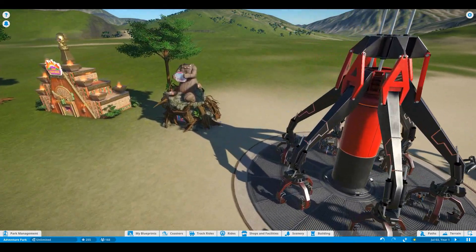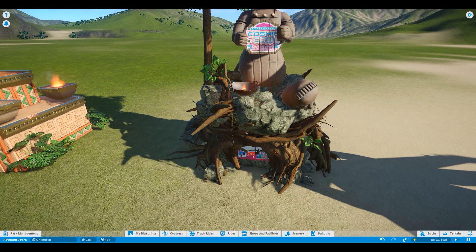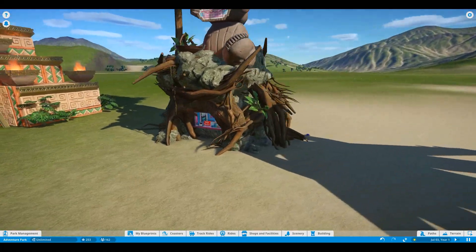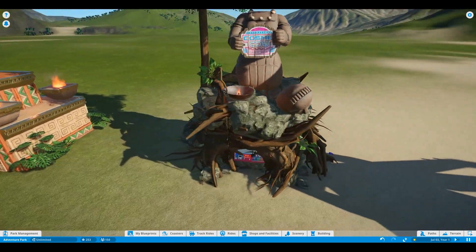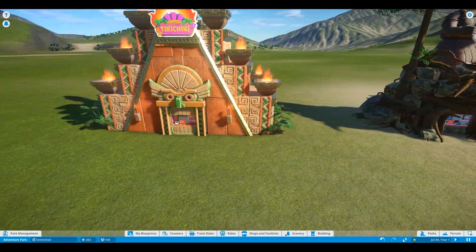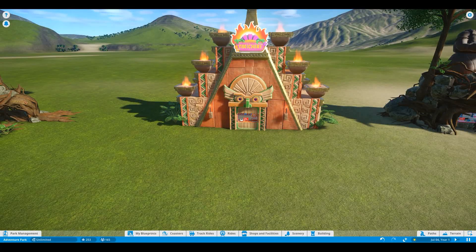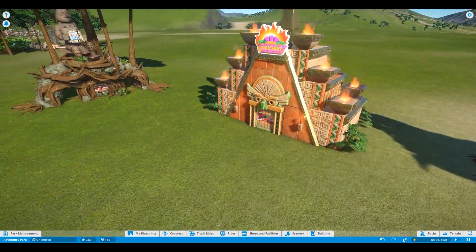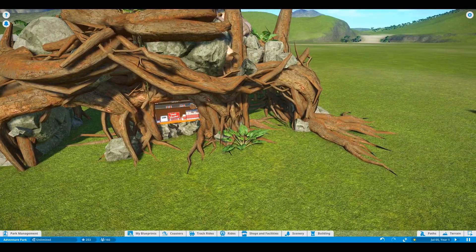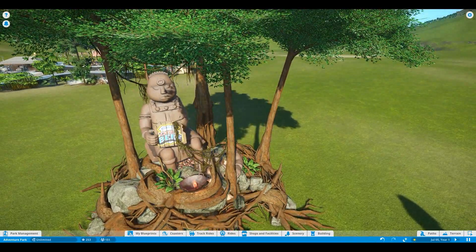I wanted to show you some of the blueprints, which are awesome for us that are not that creative. He lost his head - or she, I think it's a she. But how cute is that? So those are some of the vines that are also new. Awesome, love it. And look at this one - is that not cute? I think I said that. But it's just so amazing. There is so much in this pack. And here's another one - you can see all the really nice vines and the different foliage they have in here now. Here's one of the vines right here. Way, way cool.